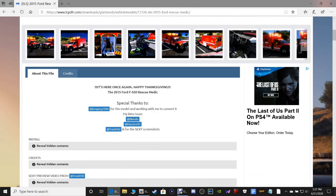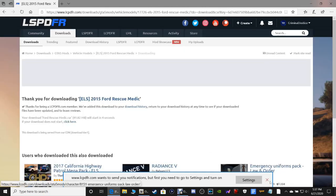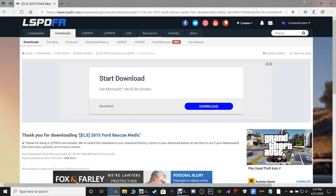We're just going to scroll down and click 'Download this file' right here. What do you want to do with the Ford Rescue Medic? Again, click Save to put it in your downloads folder, or click Save As and put it where you'd like. Now that we've got those downloaded, close out of that — you should have these two files on your desktop.